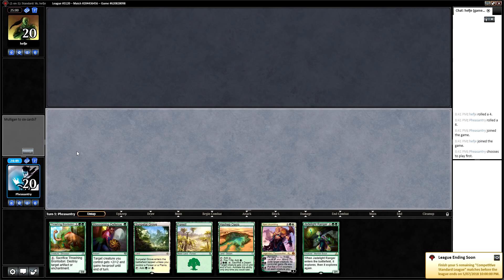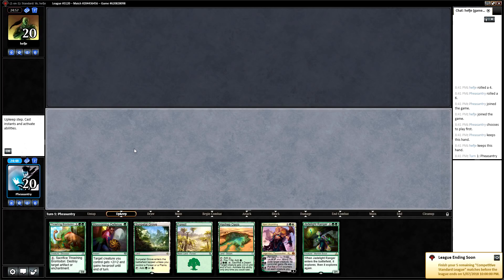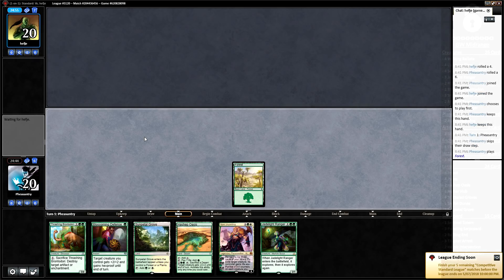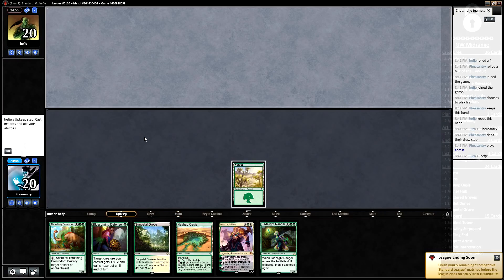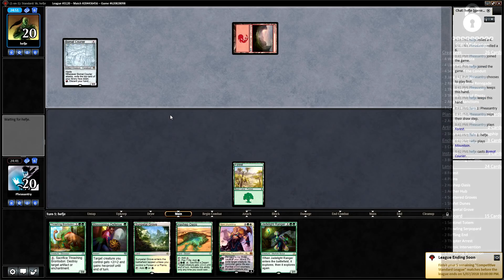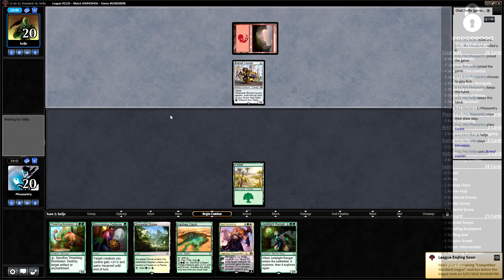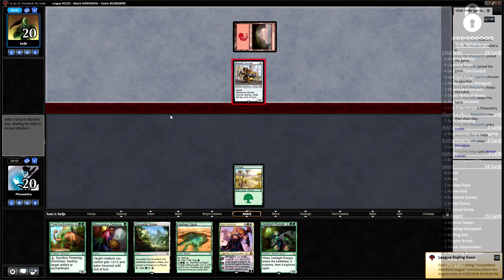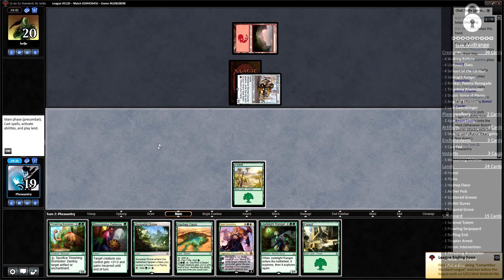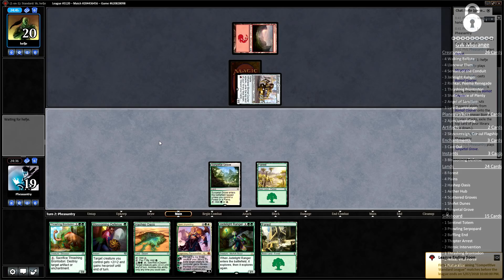Welcome to round number one of our competitive league. To open things off, we have a pretty mediocre hand because it's lacking an early play in one of our mana accelerants. It is, however, a keep because it does do a few different things, and Jade Light Ranger really helps any hand to just get there. Looks like the opponent's on mono red or maybe red-black — they're kicking off with a Bomat Courier. This is a matchup that I quite like, although pre-board, especially without any accelerants, it is a little tricky.